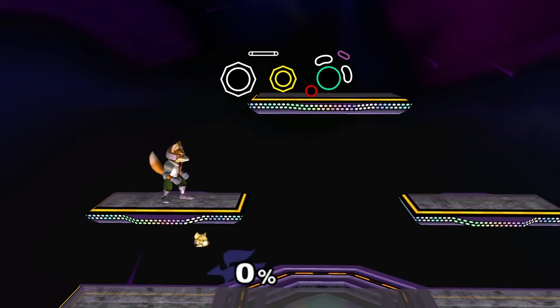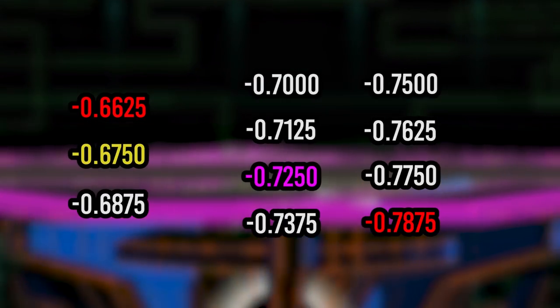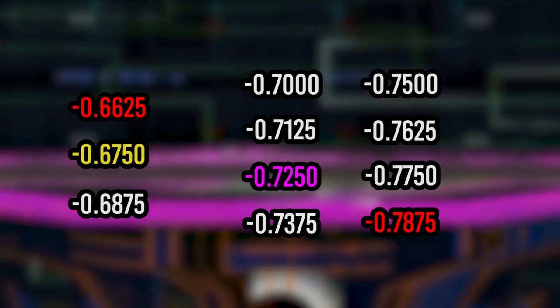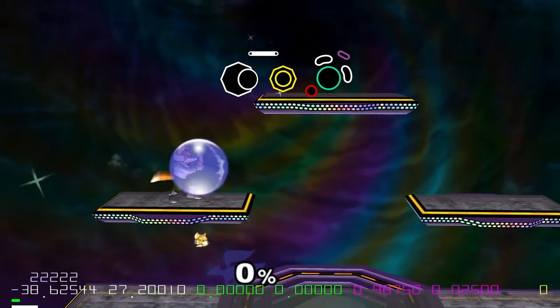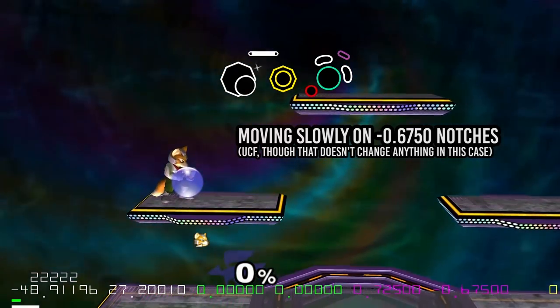What this means is if you have shield drop notches that are essentially perfect in vanilla Melee, your diagonal notches are of negative 0.6750. This is only two values away from negative 0.6500, which will keep you stuck on a platform. So if you move to your notch value somewhat slowly, or you don't move it all the way to the notch, or some combination of both, even if you have proper negative 0.6750 notches, you'll get stuck.